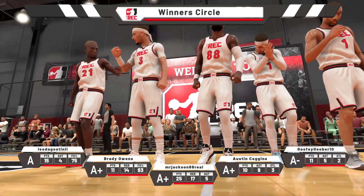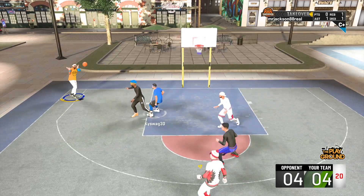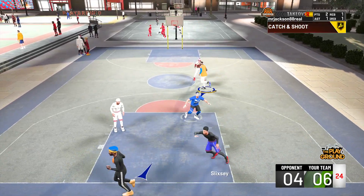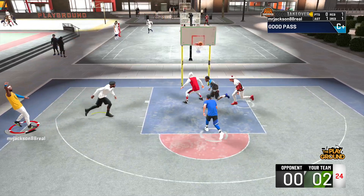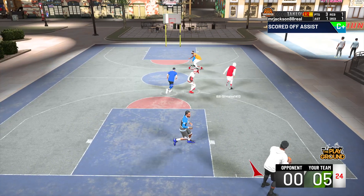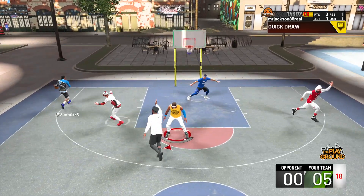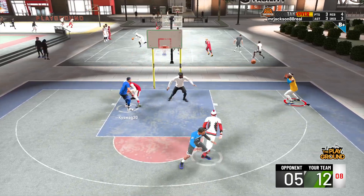Quick draw, I tried it out on Hall of Fame and it felt the same as gold. Even gold felt the same as silver. The reason why I put quick draw back on gold is because I wanted four badges on gold - it made my shooting good. As you can see right now, I've been killing it at the park with all my badges on gold.